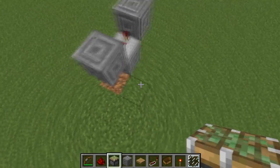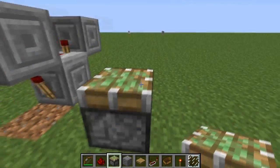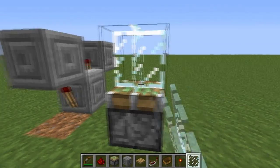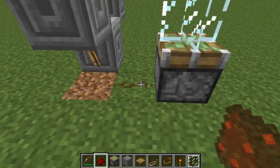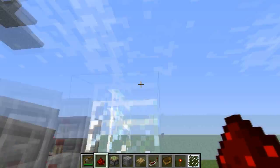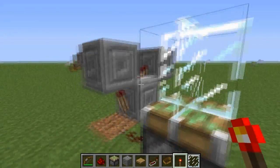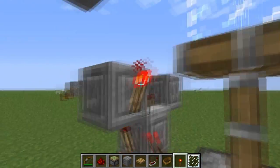Just leave a gap after this side block and put a sticky piston there, then put a glass pane on top of that. Throw down a redstone just next to it and it will start going up and down. So what you want to do is slow this down — just throw a redstone torch here and then it will pulse a bit more.